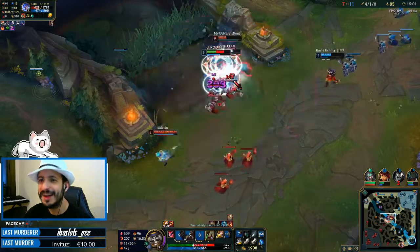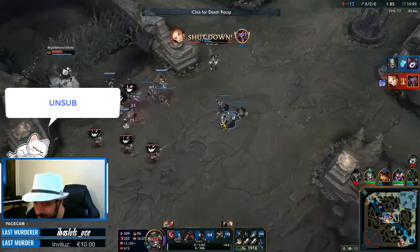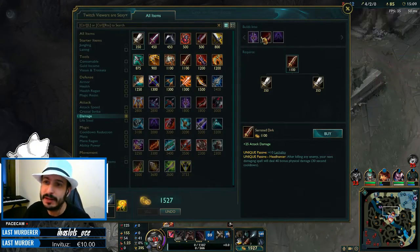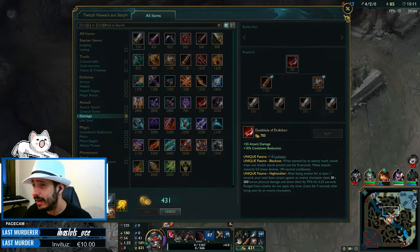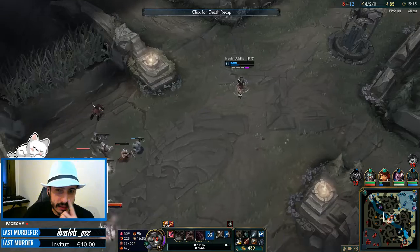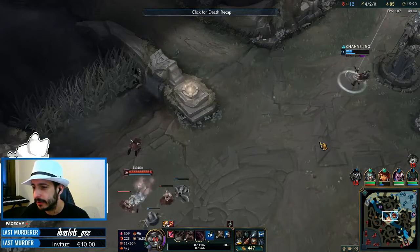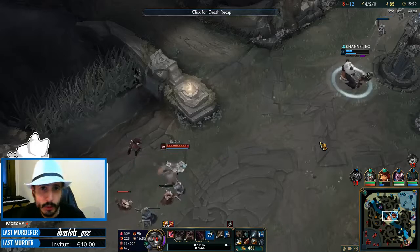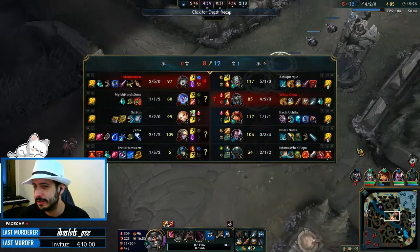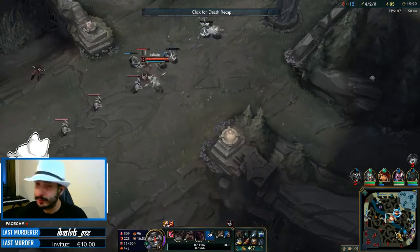I'm so freaking dead — so many good CCs! I should have expected that. One thing you can do there to avoid that happening — and I was just too hasty and ignored it — but you can dodge damage from Lux's laser or Nunu's ultimate by popping your own ult at the right moment. I just played that stupidly. But you can actually dodge that.